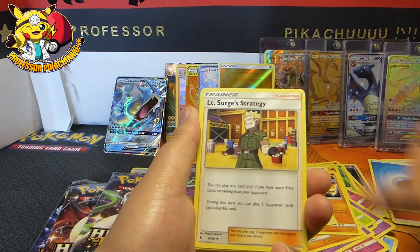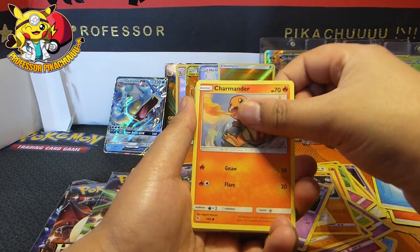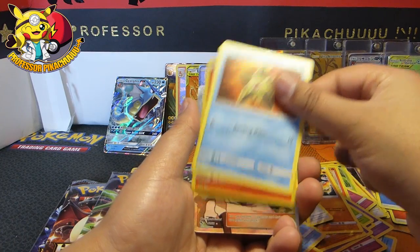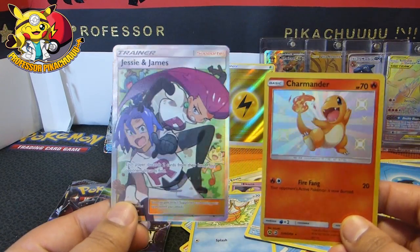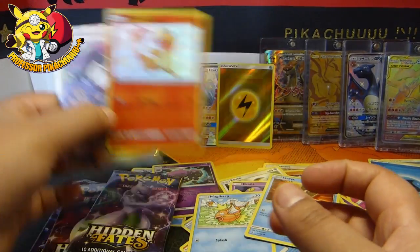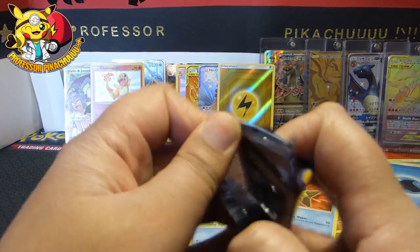There we go. We've got a Misty's Gym, Lieutenant Surge, Pokemon Lady, Ekans, Charmander, Psyduck, Magikarp. We've got a Staryu, a Charmander and a Jessie and James. Okay, that really wasn't meant to happen, but I've got both of those, but still. So as of yet, I've got quite good pulls, but nothing I need.